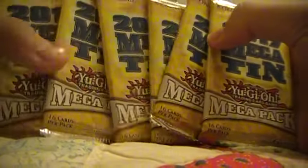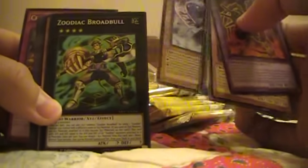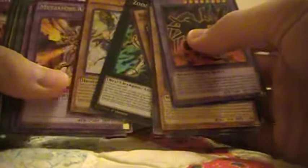Look at all these packs — this is a lot of packs, oh my goodness. We'll worry about the mess later. Let's get to the packs — I'm looking for Winter Cherries. So look at all these cards: Super Hippo Magician of Dark Illusion, I think that card's actually worth something maybe. Zodiac Broad Bull is a secret. The Masterpiece the True Draco Slayer — so those are the holos in the rear I guess. Second pack.